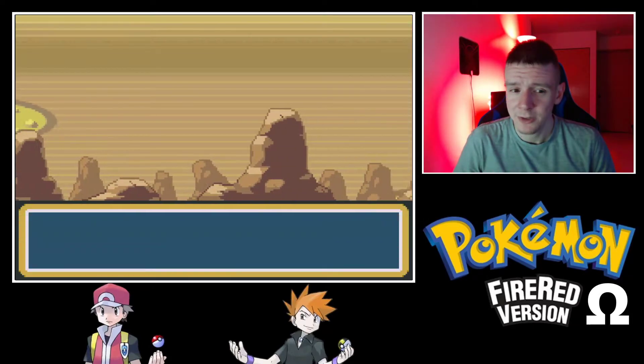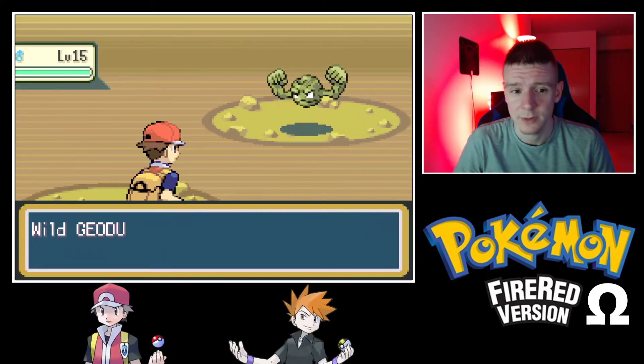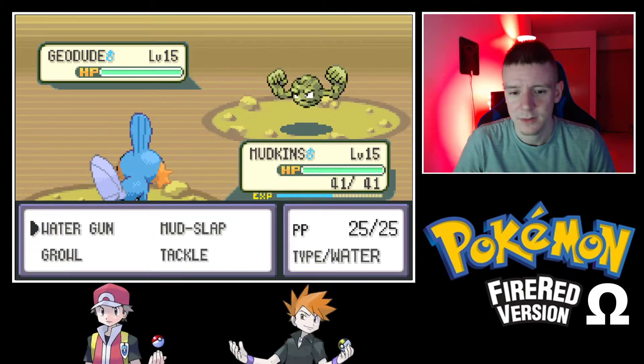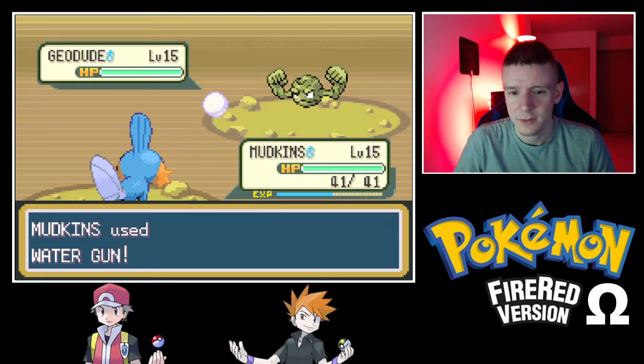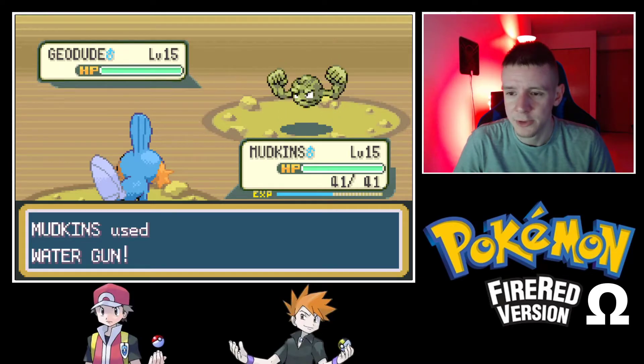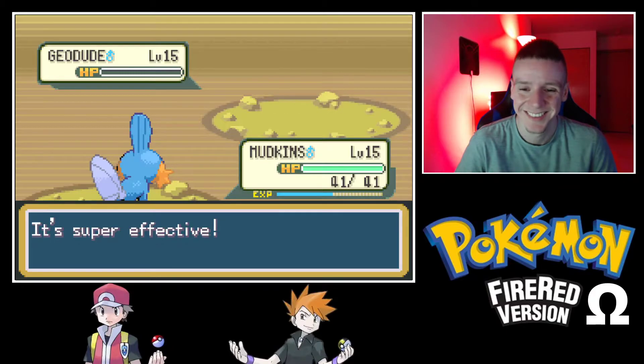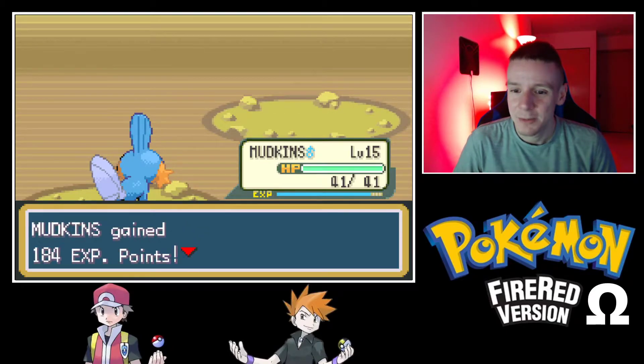A Geodude broke past the Repel. Should we catch one? If this Water Gun doesn't kill it we'll try to catch it. Well... we won't try to catch it. My bad.